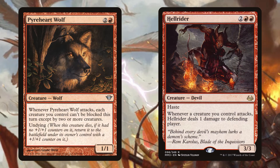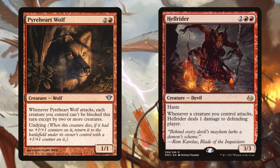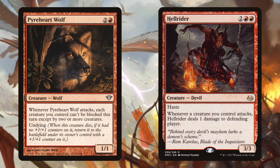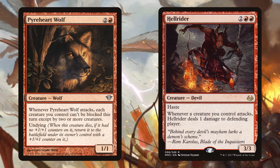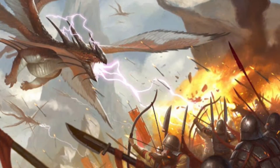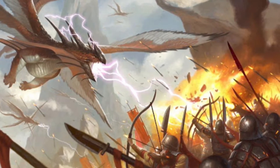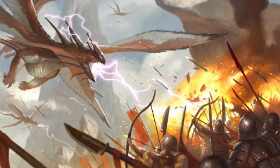Once you've got a bunch of creatures in play attacking, Pyroheart Wolf and Hellrider will help push through even more damage. When Pyroheart Wolf attacks, it gives Menace to all of your attacking creatures. This ability triggers at the same time as Winota's, so you want it to go on the stack first so that by the time it resolves, all of your humans from Winota have already been put into play and they'll get Menace too. Hellrider says that whenever a creature you control attacks, Hellrider deals 1 damage to the player or planeswalker it's attacking. It's important to note that the humans you put into play off of Winota are already attacking, so they don't initiate an attack — thus they don't trigger Hellrider.